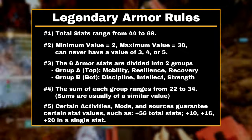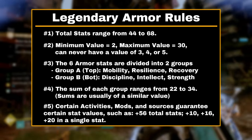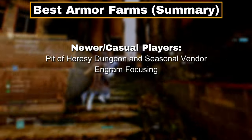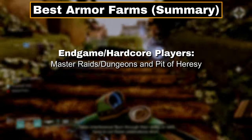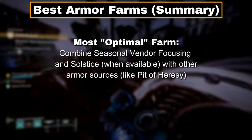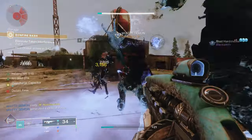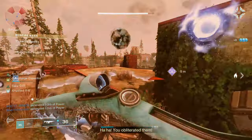In summary, armor has a set of defined rules to determine stat totals and distributions, and there are a few modifiers the game and player can use to further influence how armor stats are allocated. For best armor farms: if you're free to play, that's Master Raids, Iron Banner, and Legend Dares. For newer or casual players, that's Seasonal Vendor Engram Focusing and the Pit of Heresy Dungeon. For endgame and hardcore players, that's Master Raids and Pit of Heresy. For the most optimal farms, you want to combine these methods, and when available, Solstice is amazing. As for Artifice Armor, you should ignore it unless you're okay with difficulty, grinding, and terrible RNG. It is the best armor, but stop putting it up on such a high pedestal — it's just three extra stat points and a miserable grind.